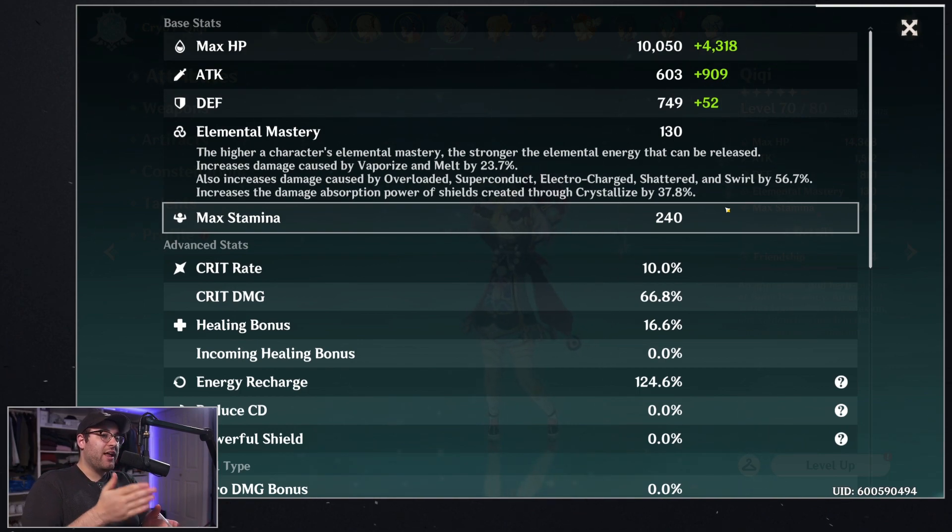Why that's important to know is you want to figure out which piece is going to be more effective to increase your damage. You're probably going to ask: when is it actually better to increase the attack percent piece? Well, some basic math tells us that if you wanted that 46.6% attack to be better than the feather, you'd need a base attack of 676. Once you get past that threshold the percentage piece starts being better, but up until that point the feather is the best piece of gear in terms of damage.